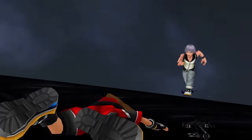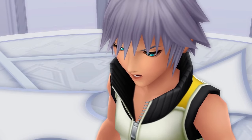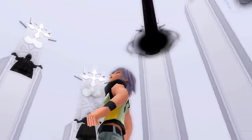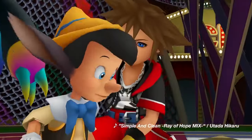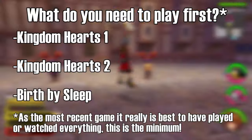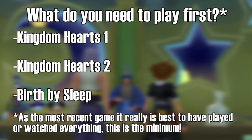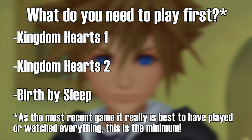Dream Drop Distance is about Sora and Riku taking a test to become Keyblade Masters by going into the past to wake up some of the worlds that fell to darkness during Kingdom Hearts 1. Xehanort, whose various alter egos Sora defeated during Kingdom Hearts 1 and 2, is now gathering allies for his final battle. Sora is going to have to awaken the hidden memories inside him that will wake the sleeping allies that have fallen in earlier parts of the story. To fully understand this game at a minimum, I suggest having played, watched, or otherwise experienced Kingdom Hearts 1, Kingdom Hearts 2, and Birth by Sleep. It's not a bad idea to quickly refresh yourself on them if it's been a while, as it'll make more sense.